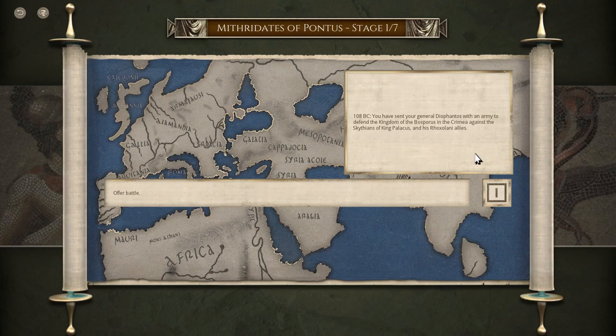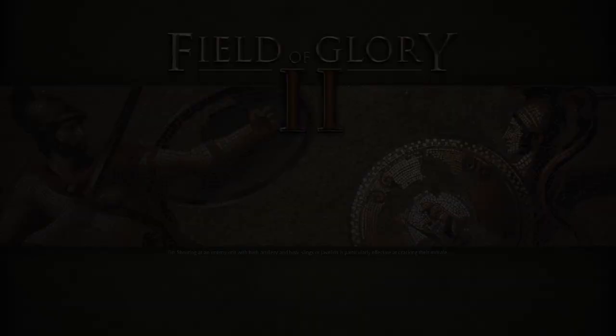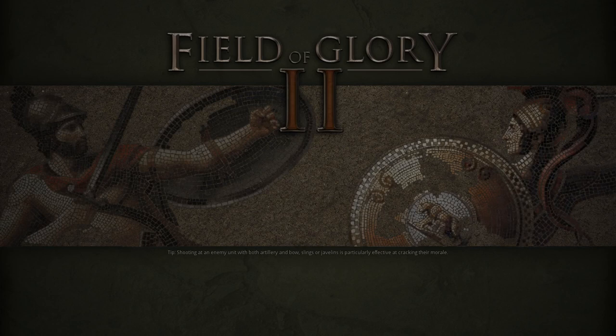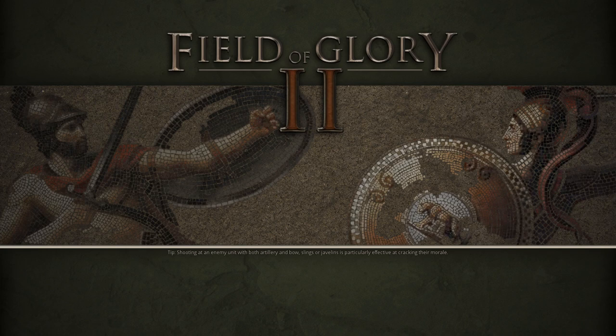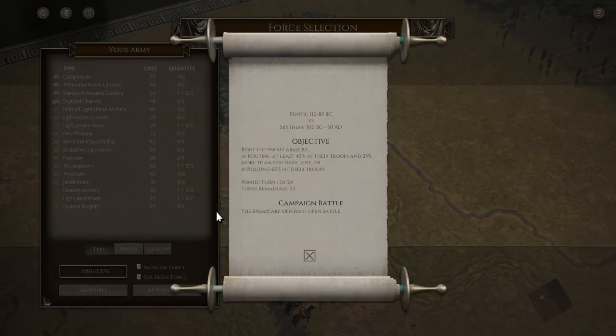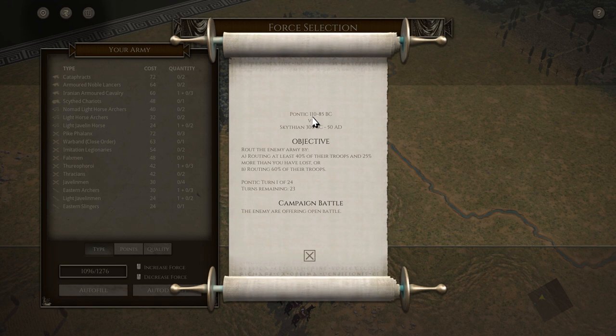The year is 108 BC. We've sent our general Diophantos with an army to defend the kingdom of the Bosporus in the Crimea against the Scythians of King Palicus and his Roxolani allies. Load times are fast — everything really works out as far as first impressions, and I think the UI is really slick, especially for a war game. They're kind of known for bad graphics, but this one just has not been a problem. Our Pontic army is from the era of 110 to 85 BC, and the Scythian army we're facing is from 300 BC to 50 AD.